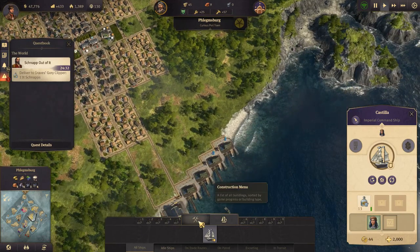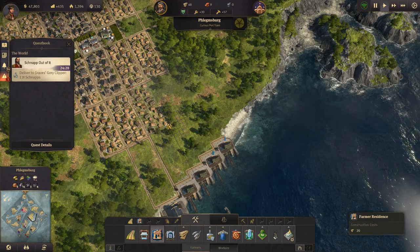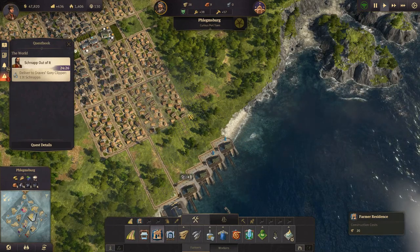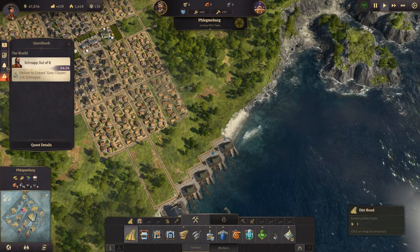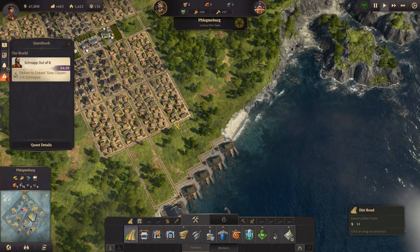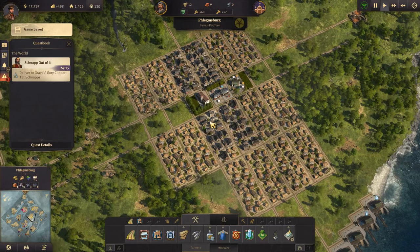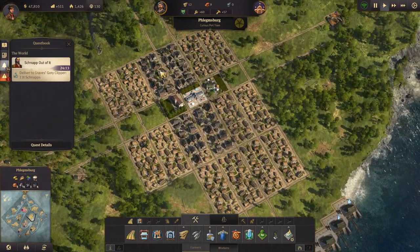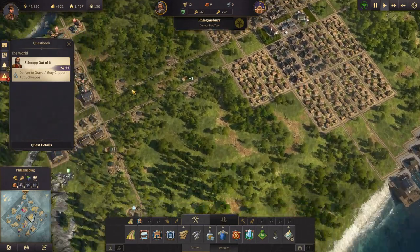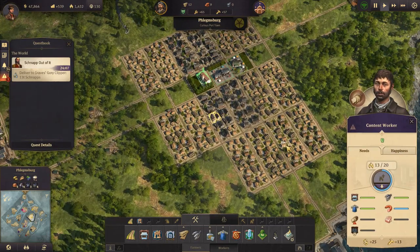Let's build some more workforce anyway — it doesn't hurt to have more. Game save. Alright, very good. This town is starting to get to be a reasonable size. Let's see if we have everything that they need.